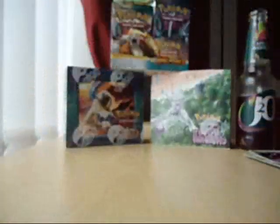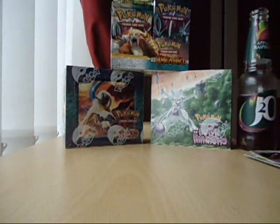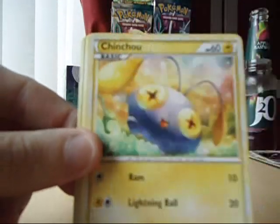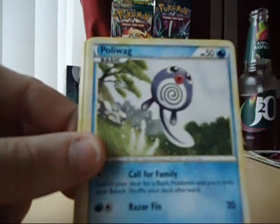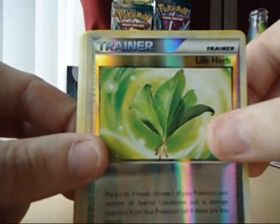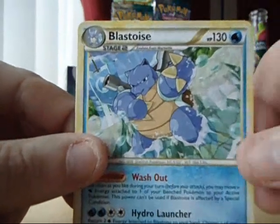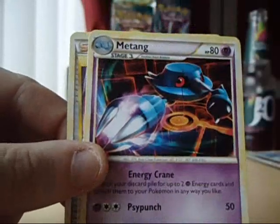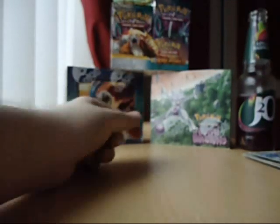This pack is really rip easy. A Weedle, Onyx, Chinchow, Poliwag, Bullpix, Life Herb, the Blastoise Rare — looks awesome — Rare Candy, and the Metal. Just a little bit concerned, I've got no Prime or no Legend yet.